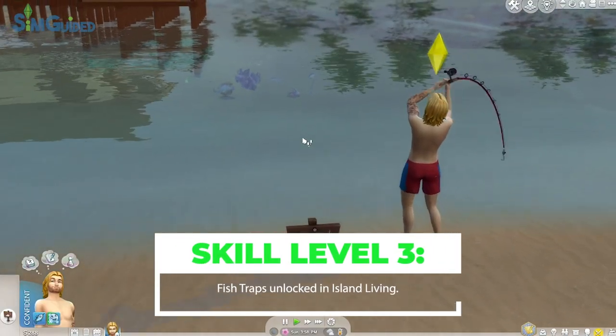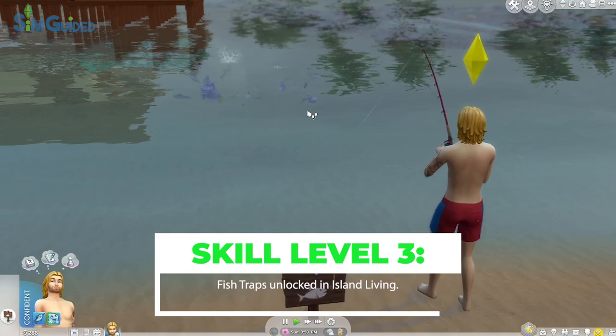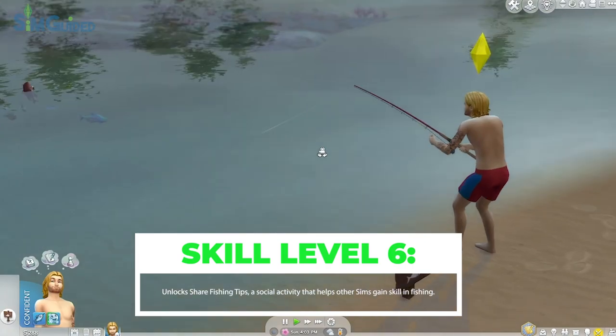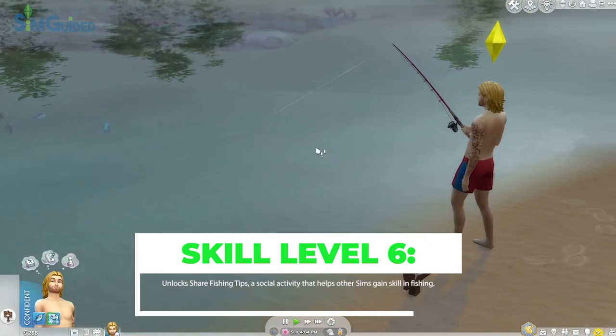Island Living adds the ability to use fish traps to passively catch fish while your sim does other tasks, and unlocks various social interactions to allow your sim to share their knowledge and passion for fishing with their friends and family.